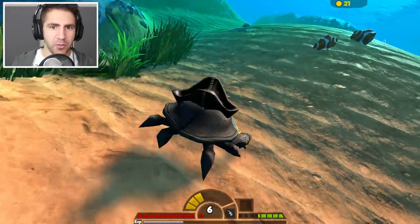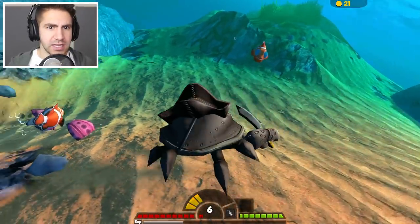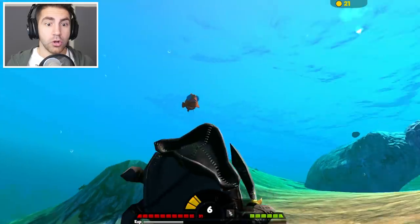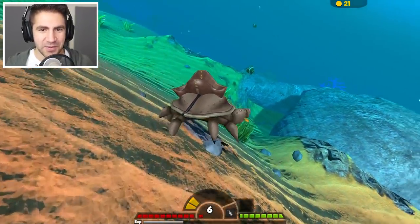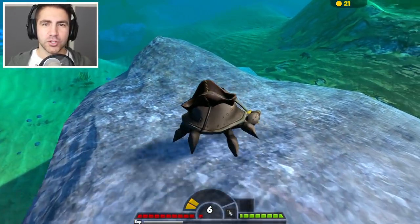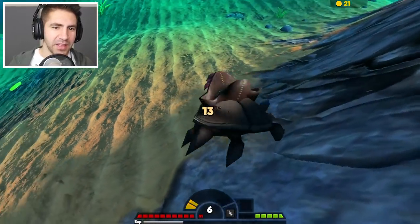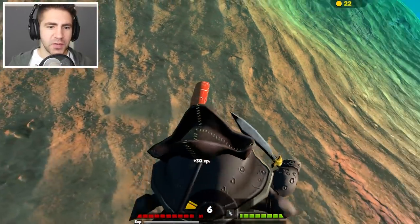I found Nemo and I'm gonna slice him! Slice! Did that say 15 damage? I got Nemo but he's floating up to the surface. That's one of the problems with the crab - with the crab you can't really swim. You shift, you get a little hop and a jump. 13 damage! This is fantastic! Only level six though.